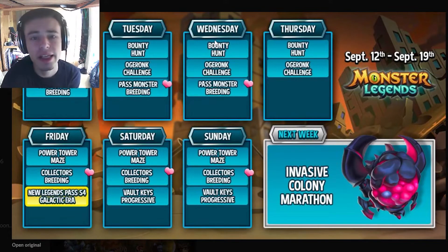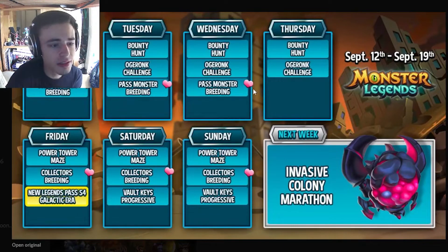If you need Ogre Ronk to complete a book, it's worth it. The past monster breeding can also get you some good monsters for books — definitely check if any of them have air sagas, because you can get some gems that way. Note that the past monster breeding ends on Wednesday, so you won't be able to do it on Thursday. Definitely make sure to do it as soon as possible.